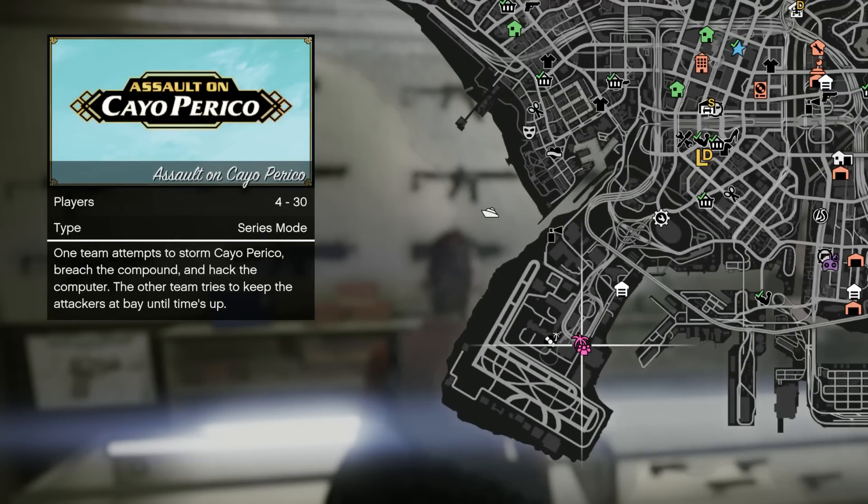The new Assault on Cayo Perico adversary mode is in the game. You can find it by checking the blip near the airport on the map, or by loading into adversary mode from the options menu. This is kind of like adversary mode 2.0 — there are a subset of objectives inside, with opportunities to pick up extra cash. I'll have a tutorial and guide later, but this mode requires between 4 and 30 players, so you need at least 4 people to get started.